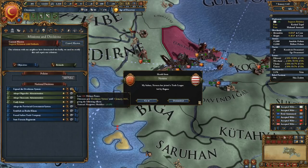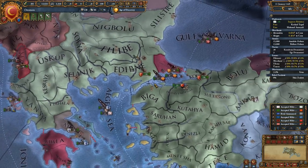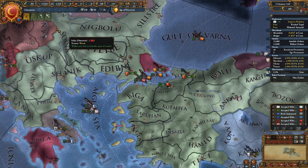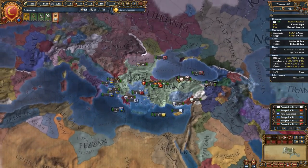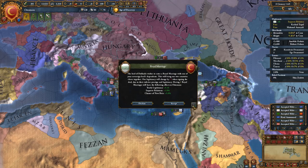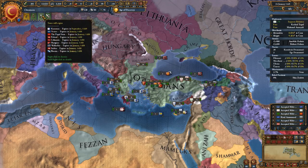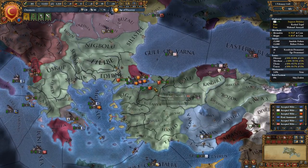We're getting quite a bit per month actually. Looking at our truces: Karaman is over here. We got a royal marriage from Dulcadir — let's go ahead and take it. Our truces include Venice, the Papal State, Poland-Lithuania, and Hungary. Nothing with the Byzantines.